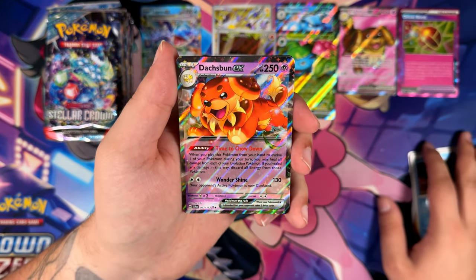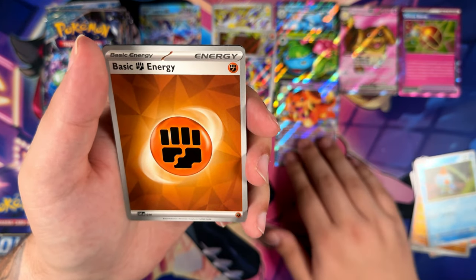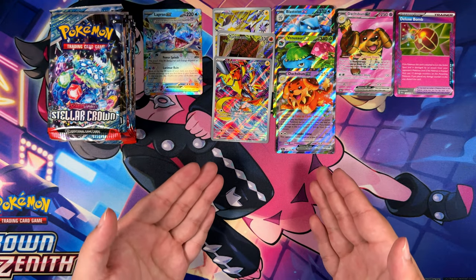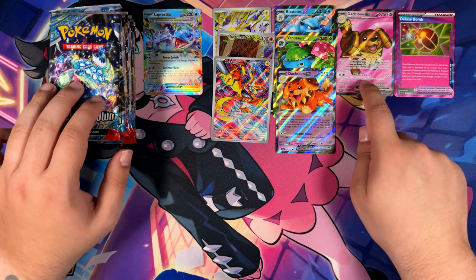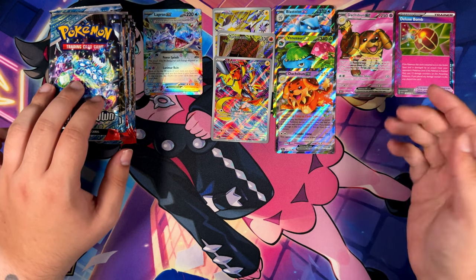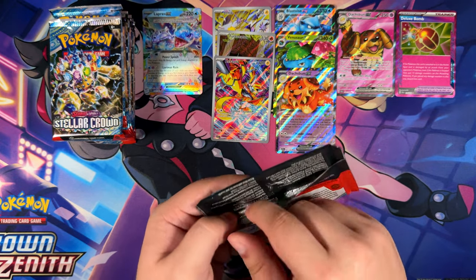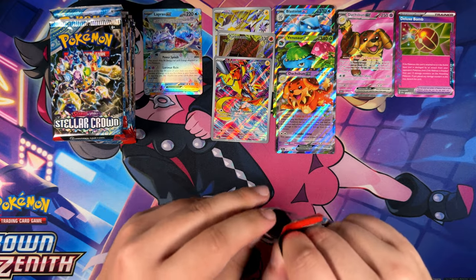A Duckspun EX goes well together with our Full Art Duckspun EX. I think one more EX card should be in for us in these booster packs. And then hopefully more of this rarity or higher, and then maybe one more Ace Spec card. We might also get one more textured EX card — or terrestrialized EX card.